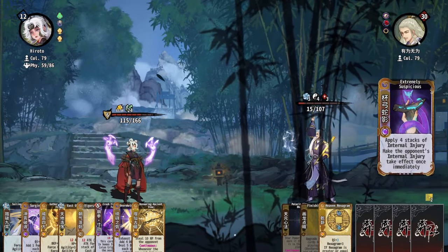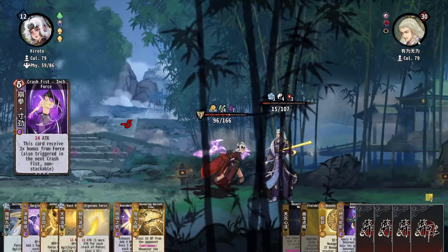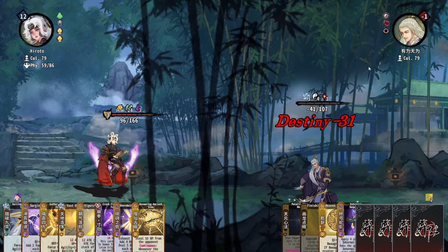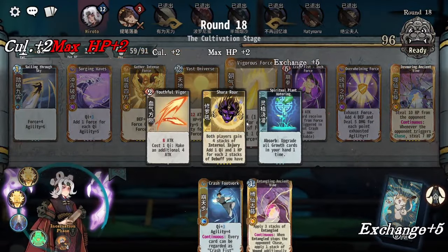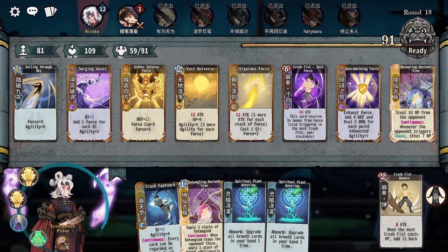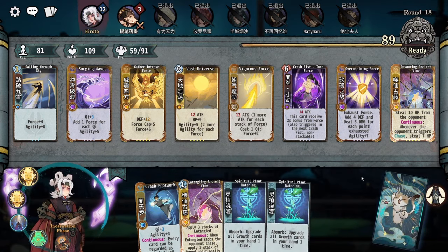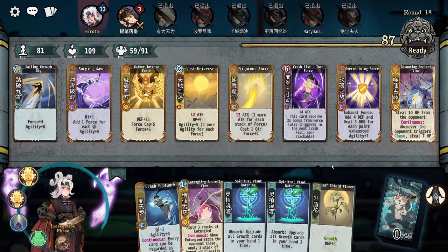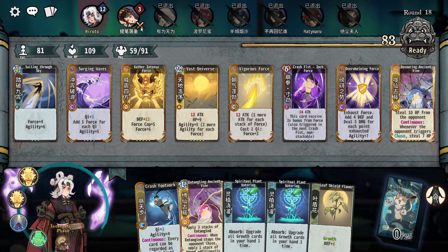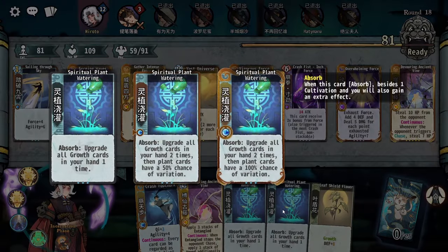This is so much damage. I'm really impressed with this force board. Whatever plant we find it's immediately maxed. We didn't find a good plant, but it would have been immediately maxed.